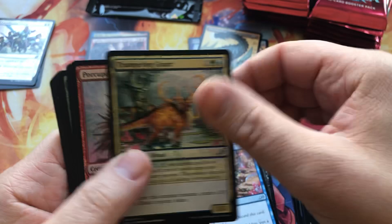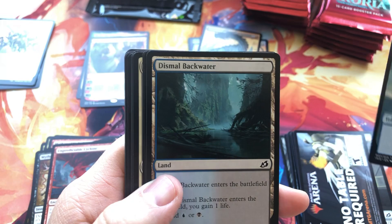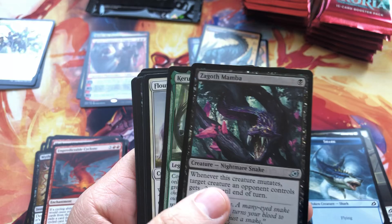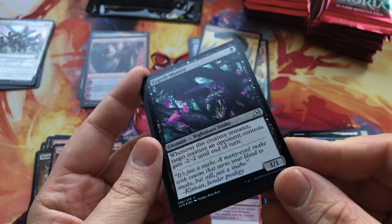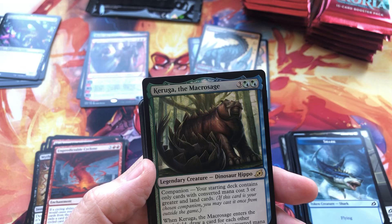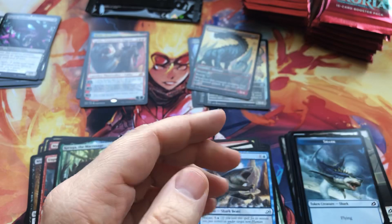Unpredictable Cyclone for our rare. Alright, keep cracking. Shark — and wait, is that a foil? It is — wow, it's hard to see the foiling, but yes, it is a foil. Karuga the Macrosage — very cool. And some Foxes and a Shark.